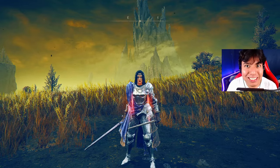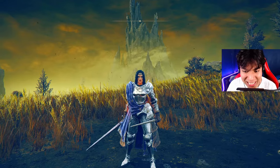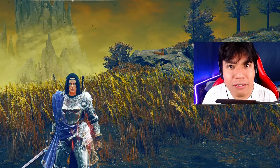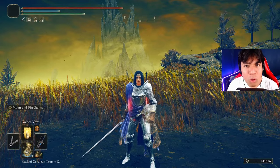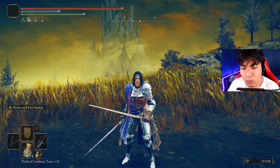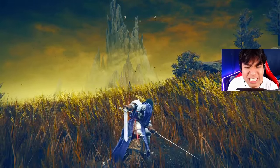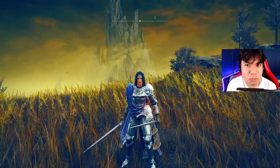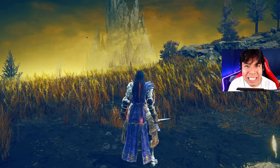This is the first light grasp build of the channel, and what a fantastic weapon to feature. Rellana's Twin Blades is very similar to the Backhand Blades — you obtain only one weapon, but once you two-hand it, you get a second one for free. That unlocks a destructive power stance moveset that works with R1 attacks, which is a lot better than the regular power stance moveset you get from wielding two weapons of the same type in both hands.